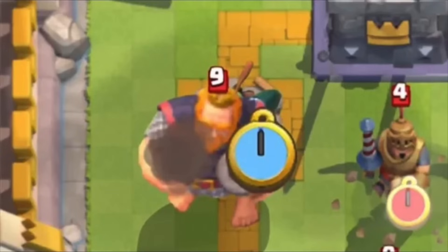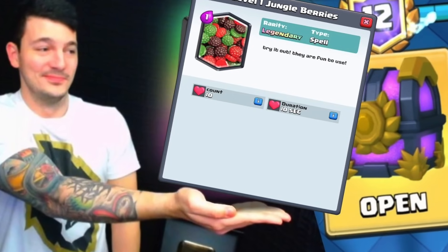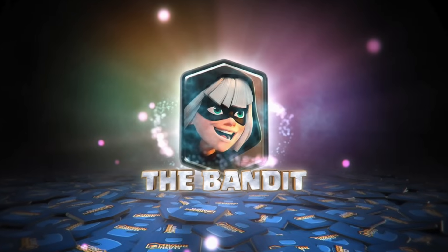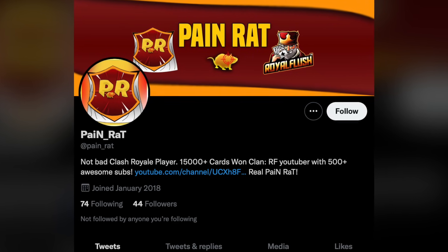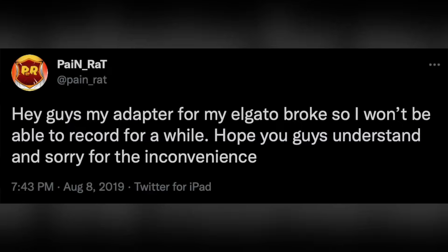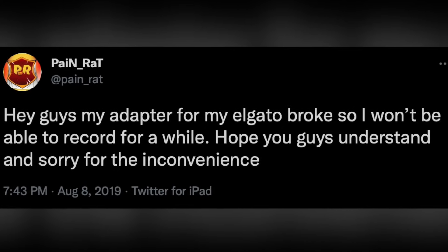Jungle Berries refers to a new troop seen in an image that looked nothing like existing cards, so YouTubers joked it was called 'Jungle Berries.' The joke continued until the Bandit was finally revealed — and that was the mysterious troop. Payne Rat was a content creator who seems to have not posted anything for over two years; his last post was about his recording card breaking.